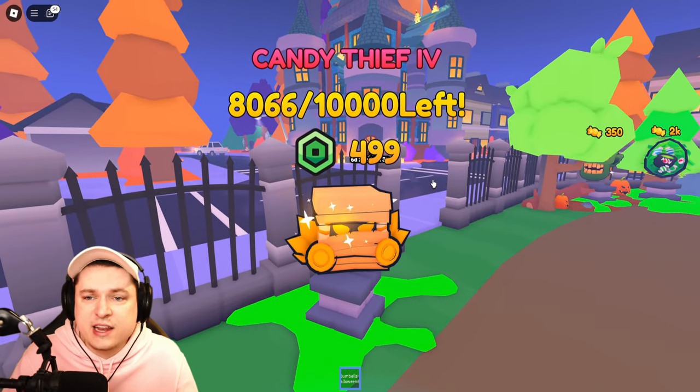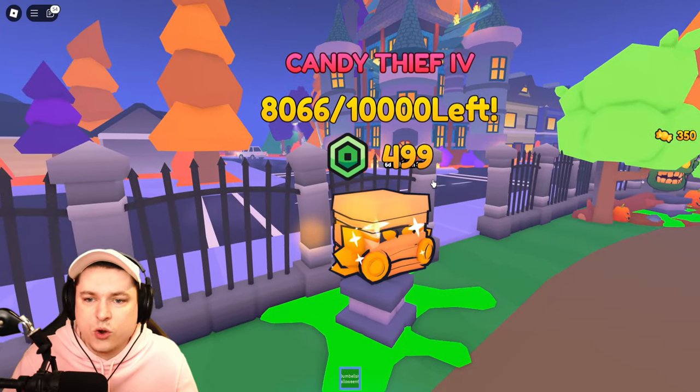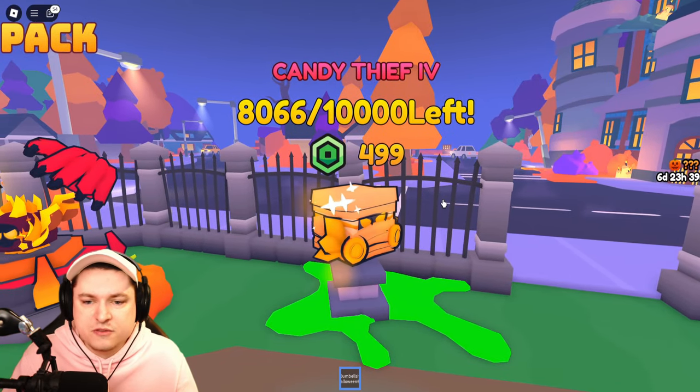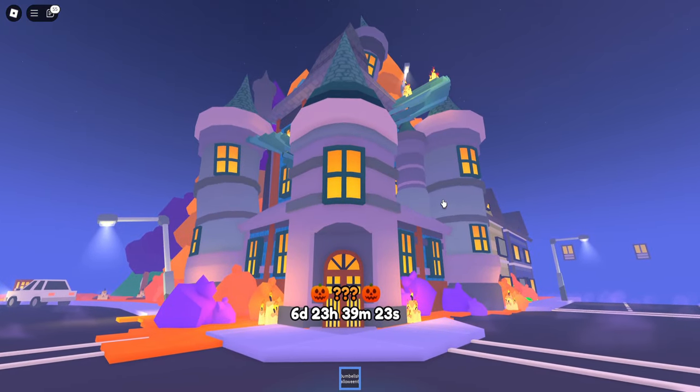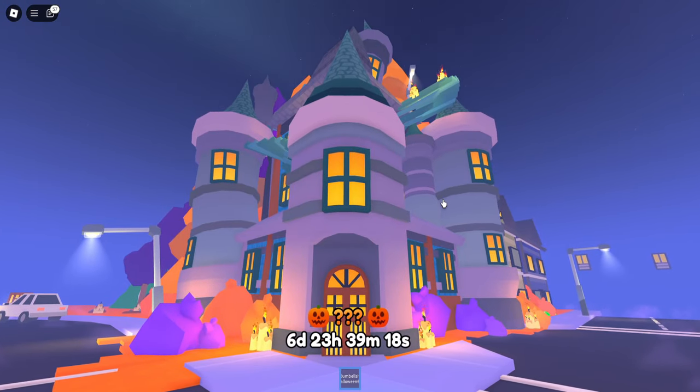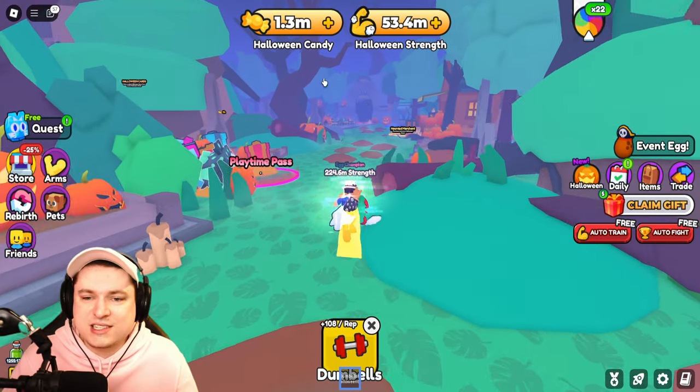There's also a Candy Thief 4 pet for 499 Robux — you can buy three of them and there are 10,000 available. Then there's a mystery door inside this building which opens in seven days, so Halloween Part 3 is coming next week.